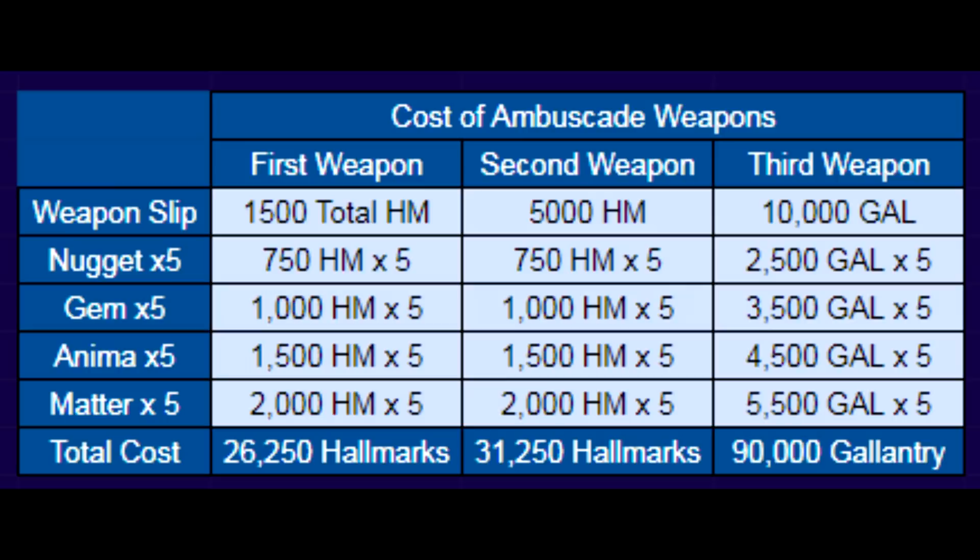The first weapon each month you can get from total hallmarks. Your second weapon to upgrade you would need to again accumulate another 26,250 points, but you would need an extra 5,000 hallmarks on top of that to buy it from hallmarks for your second weapon, so that would be a total of 31,250 hallmarks to make your second weapon for the month.